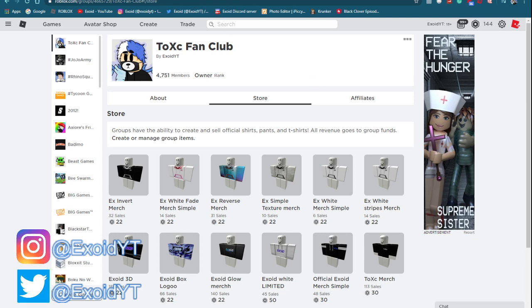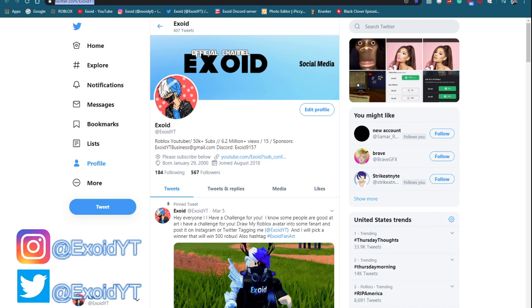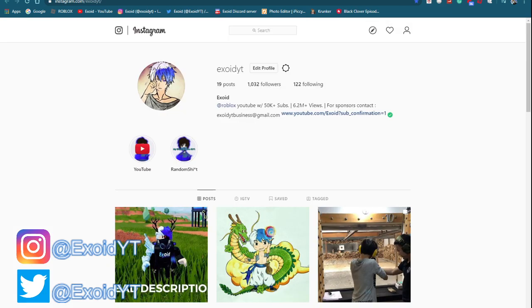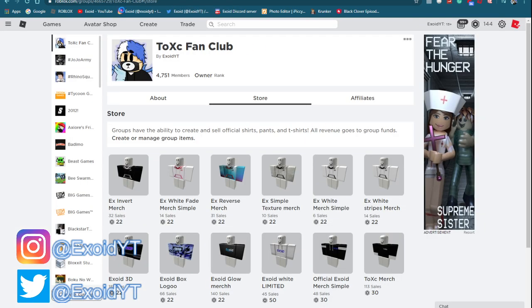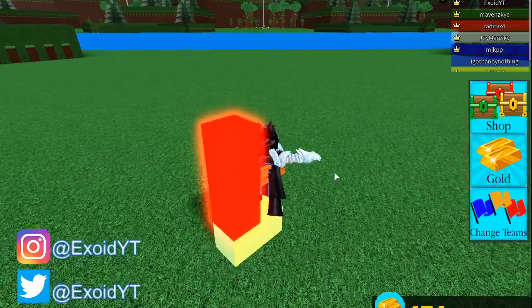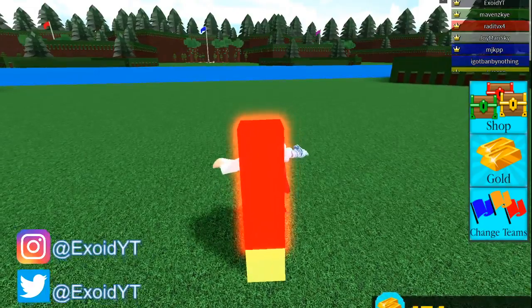Also check out my Instagram and Twitter. If you guys want free Robux gift cards, I'm giving away gift card codes and I'll private message some people. Follow Instagram and Twitter — search 'Exoid' or click the link in the description. And again, buy the merch if you guys want me to friend you, and comment down below any game pass you want.